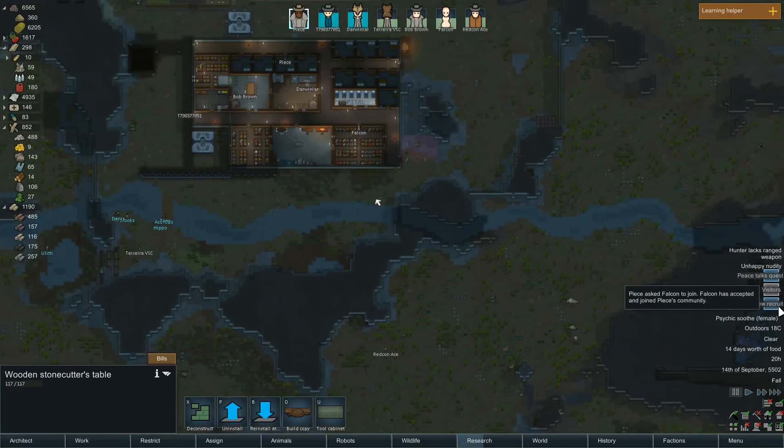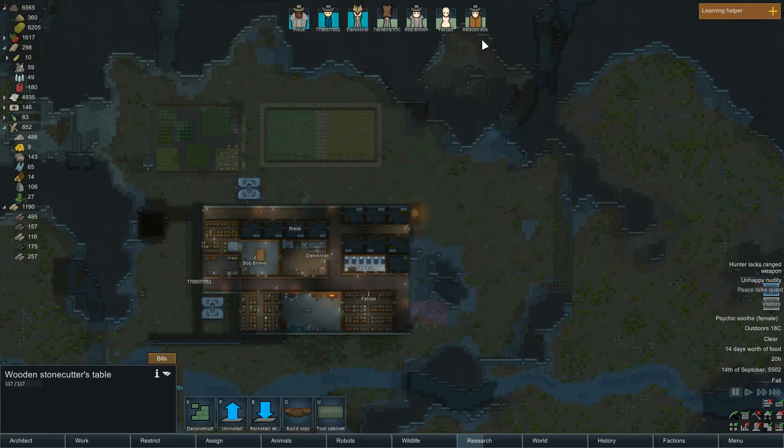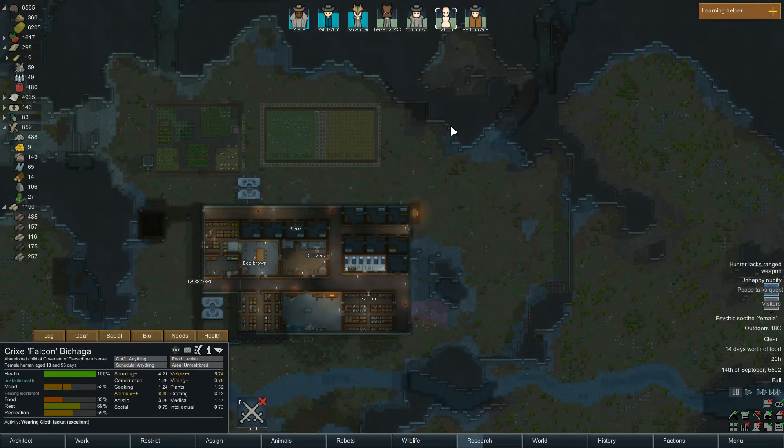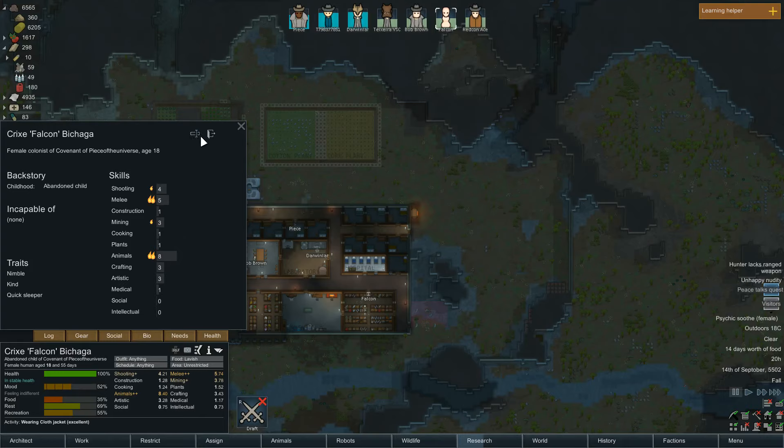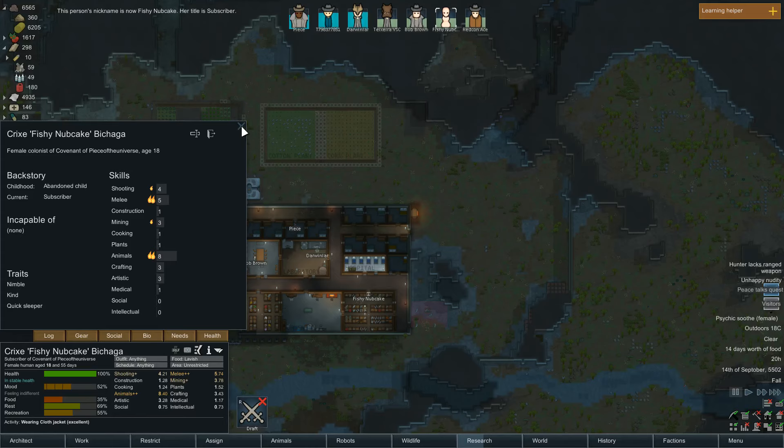Oh, we got a new recruit — the 100% worked! We did it! That's fantastic. Your name's no longer Falcon. Body of the Universe, please give me a random follower name or subscriber name. Dirty Trucker was in our last colony. Give me another name. Fishy Nubkake! That's great, I love it. Okay, Falcon, you're no longer called Falcon — you're now Fishy Nubkake. And according to Body of the Universe, you are a YouTube subscriber. Welcome to the channel, welcome to the colony!